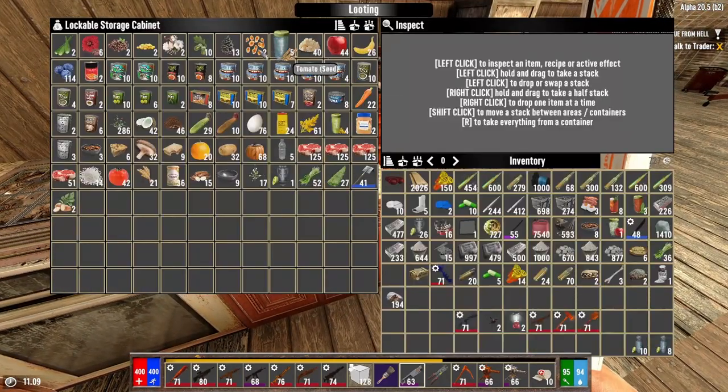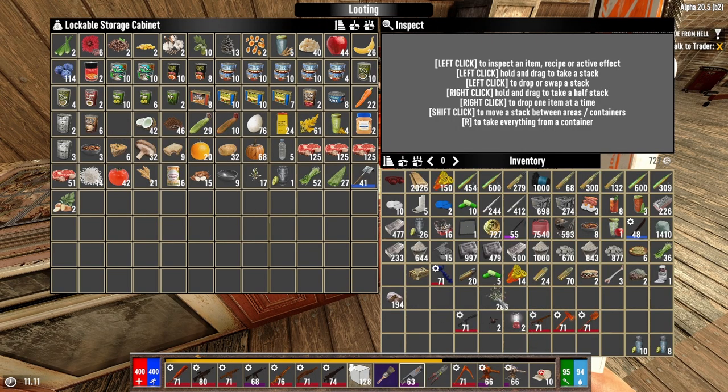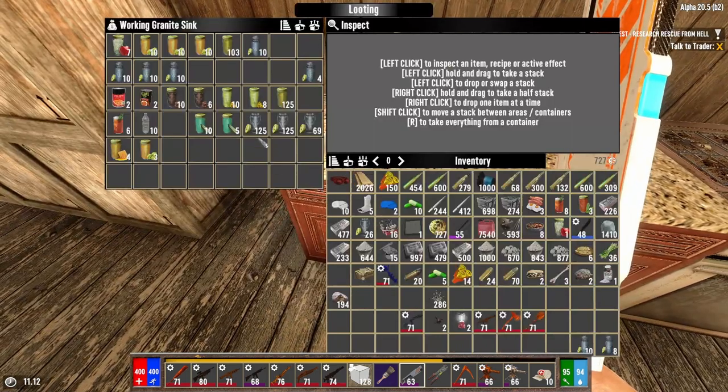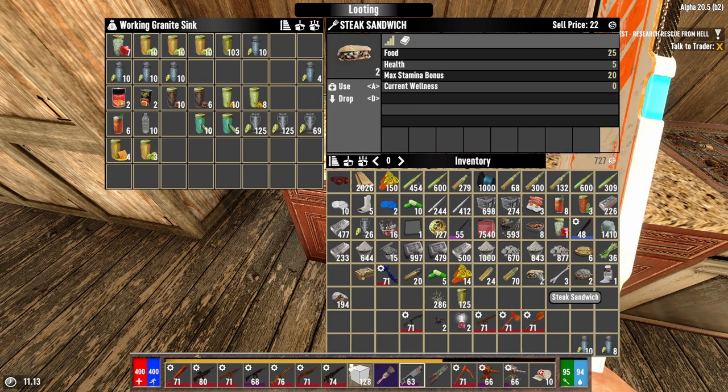Chrysanthemum-num-num — chrysanthemums. I know I had a bunch still. There they are — 200. Yeah, we got a ton of them. And murky water. Oh yeah, we got these steak sandwiches off of some of them zombies. That was kind of cool.